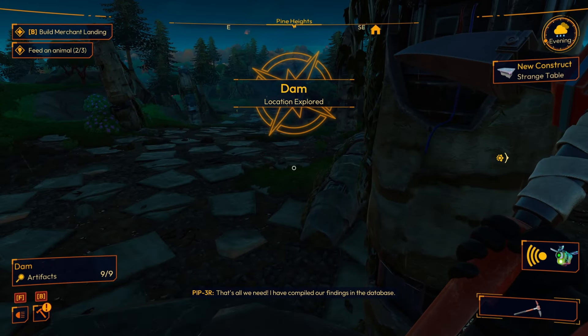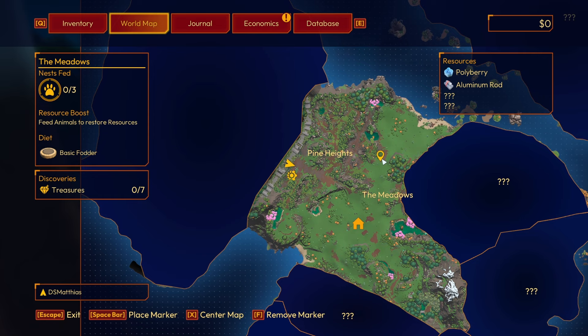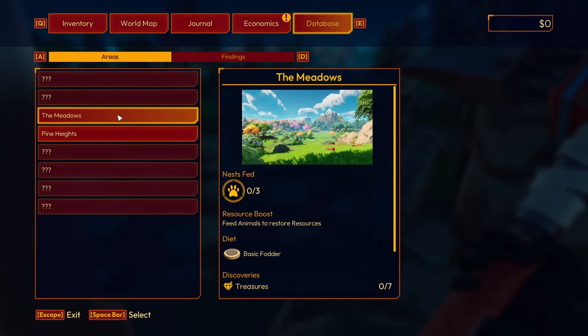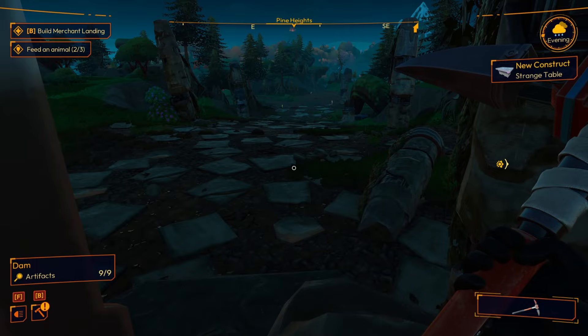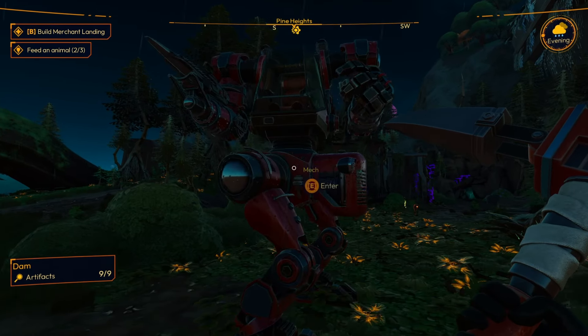Exciting lore discovery! We find our mech nearby and get back inside before something eats us. Back to searching for new materials — we spot more aluminum deposits and some creatures that want nice fodder, which we don't have yet. We notice 'Stocktail' creatures and geode shards as well.